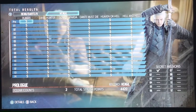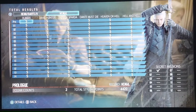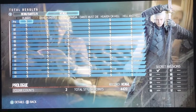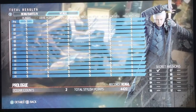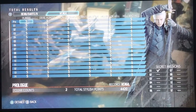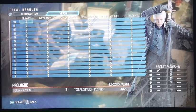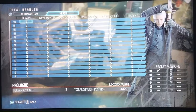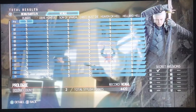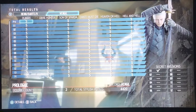There are three different characters you can play with: Nero, Dante, and V. At the beginning of the game you start with Nero for several missions — maybe the prologue through mission three or four — then you play as V, then go back to Nero. You might not play as Dante until around mission 10.